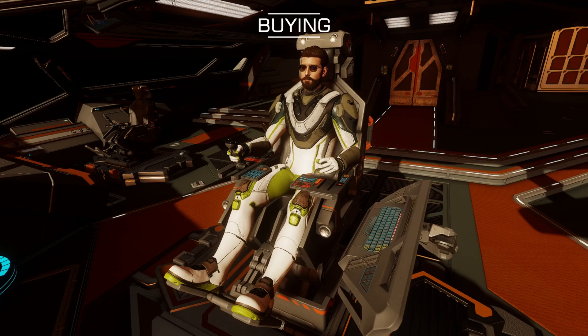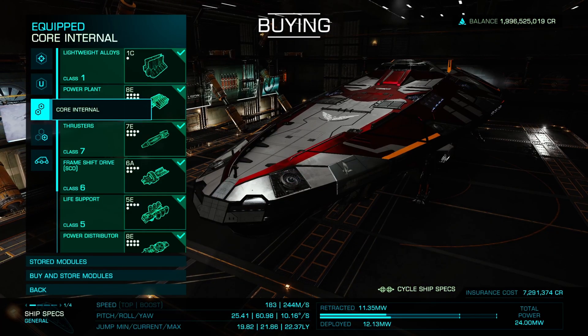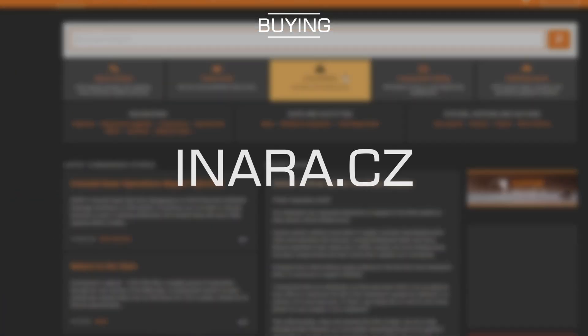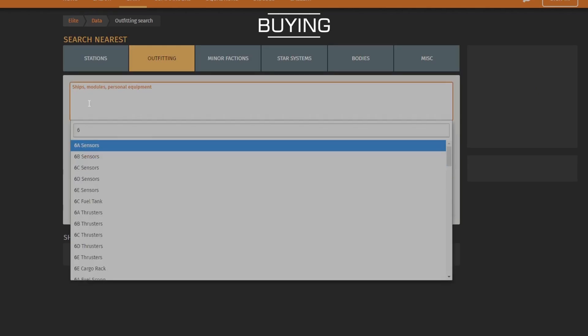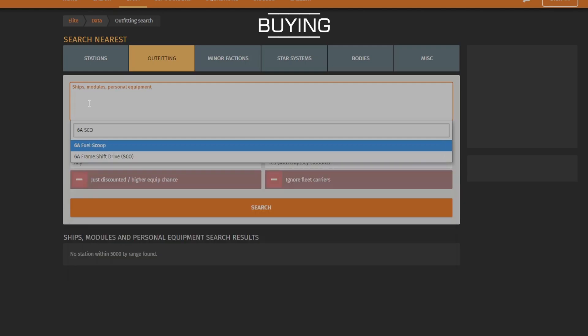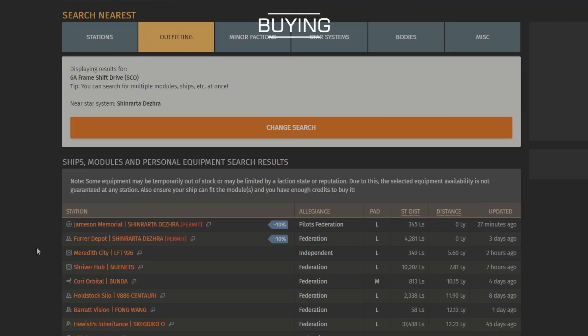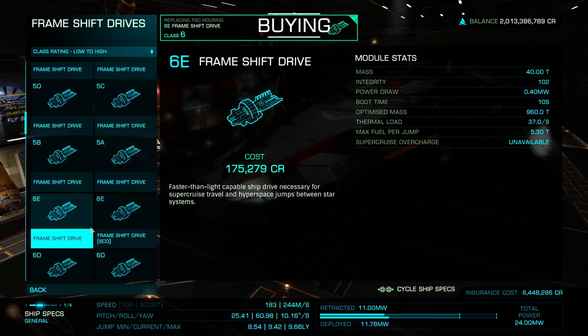Let's start by buying the right stock module. Open Outfitting and navigate to Core Modules. Check the size of your FSD — for me it's a 6. Next, head over to the site Inara.cz. Use the Outfitting search, enter your current system, and in the module box type your FSD size followed by ASCO. For example, if your FSD is a size 6, type 6ASCO, then select the drive and hit search. Head to any station in the resulting list. Once you arrive, go to Outfitting and install the appropriate drive.